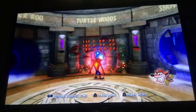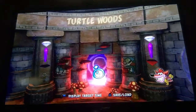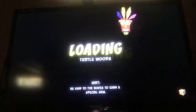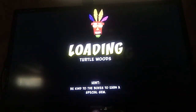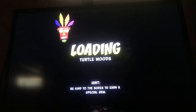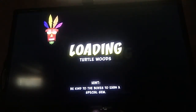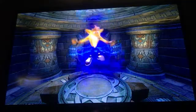We're going to get all the colored gems. First is Turtle Woods. What you have to do is don't hit a single box — be kind to the boxes to earn a special gem. Listen to Aku Aku, he knows what's up. Basically, because I have the running shoes, I could just skip everything.